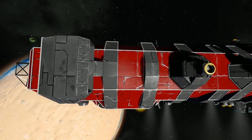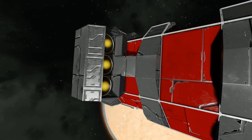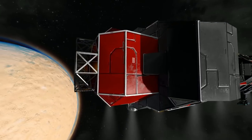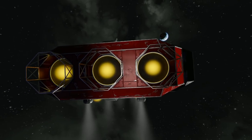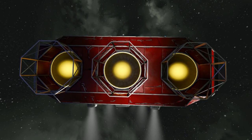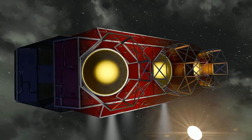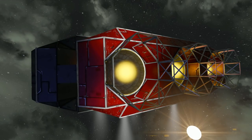Moving along we get to the very back where we have a little thruster pod — that's our reverse speed. And then coming all the way around to the back we've got these lovely large hydrogen thrusters, all surrounded by half-finished blocks, which gives it that little bit of extra something rather than just having them stick out at the back.